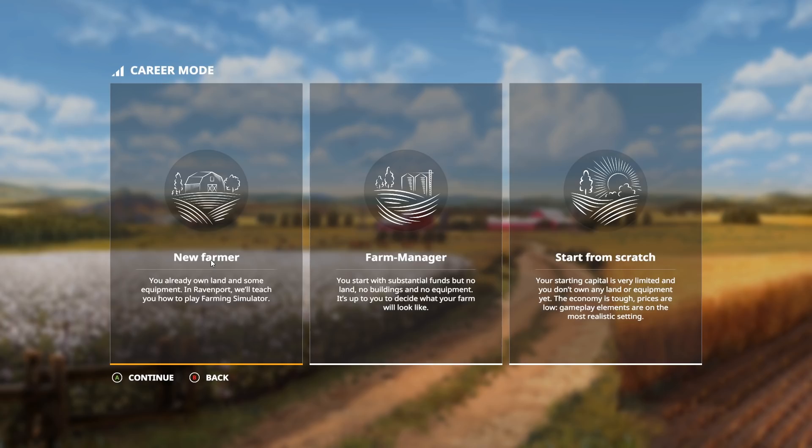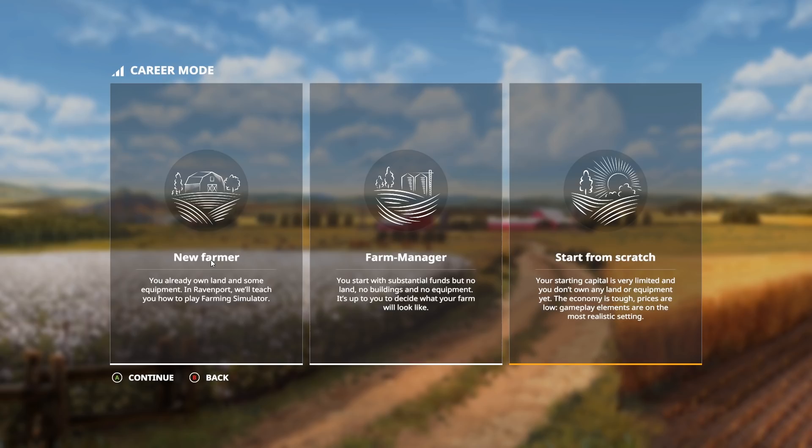This used to be easy, normal, and difficult, but they've changed things quite a bit since Farming Simulator 17, where they used to just give you different amounts of money and crops. Now each mode actually gives you very different loans, different loan amounts, different amounts you can take out, different pieces of equipment, and different properties. It's really very different between modes, which is why we're going to split it.